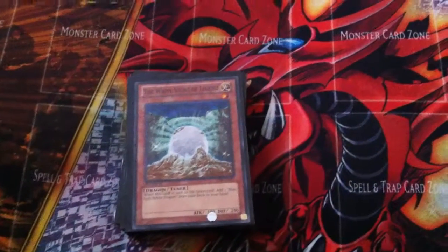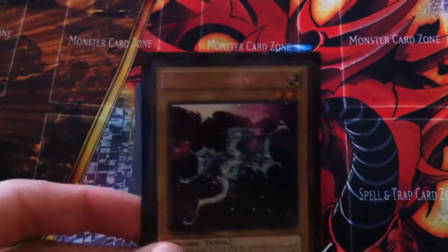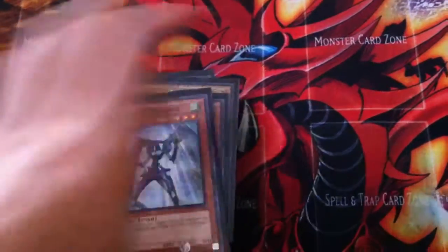These three cards are fillers until I can get a Debris Dragon and two Delta Flyers. So, Galaxy Serpent, Rider, and Influence Dragon — that's all my monsters.